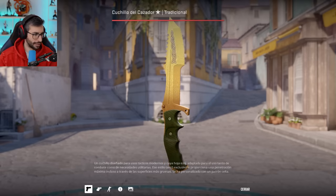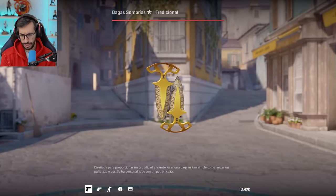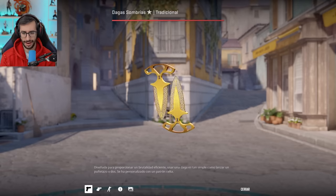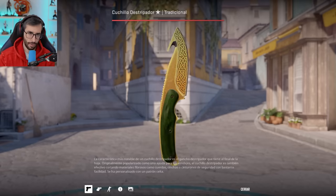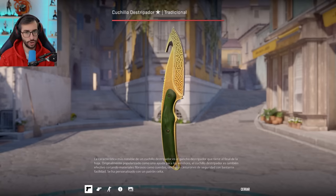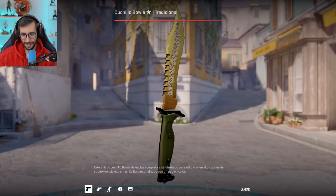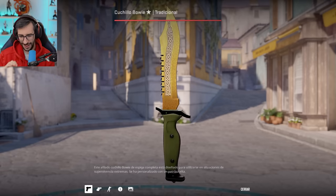Without a doubt, one of the most beautiful Huntsmans there is. We also have Shadow Daggers — from my point of view, a quite underrated knife, one that is starting to be valued more and more because it's very, very different from the rest, and personally I love it. Continuing with this Gut Knife — the second-to-last knife, remember, Factory New. And the last one, being number 8 in the world for low float — meaning very little wear — is this incredible Bowie, which is wonderful. You can't see any defect on this knife at all.